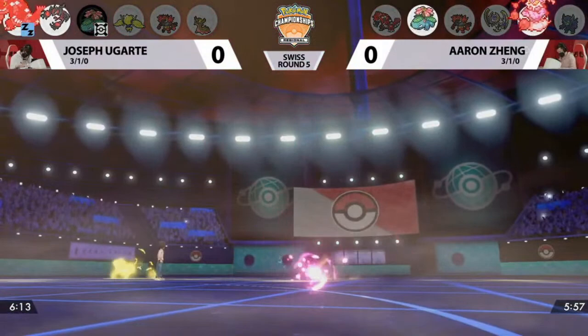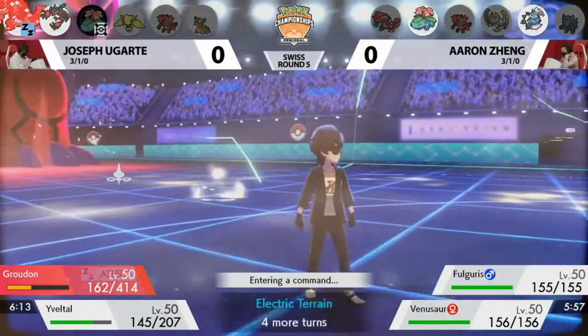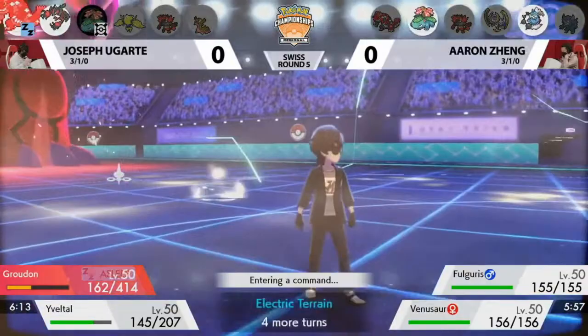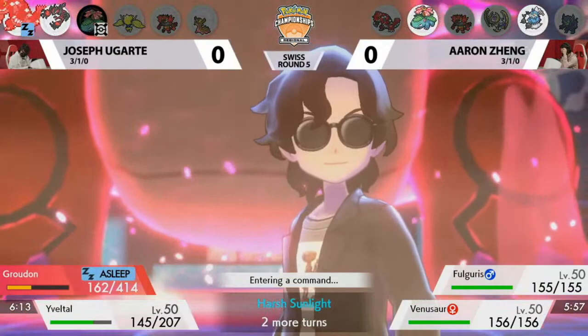The Protect on Eveltal shows this is not Assault Vest. So the Assault Vest is likely somewhere else on Joe's team — we actually saw Joe run Assault Vest Groudon in Salt Lake City, so that's not out of the realm of possibility. Eveltal now has another held item that Aaron has to figure out: is it Black Glasses to increase damage on Dark-type moves, or something completely off the wall?